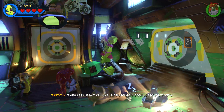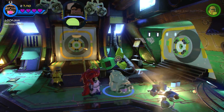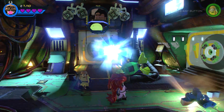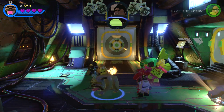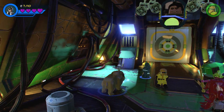So who've we got? We've got Triton, Black Bolt, Crystal, Medusa, and good old Lockjaw here. And in case you're wondering, yes, he can teleport. So you can press circle and teleport about. You can also do that when you go up to a vent and things like that.